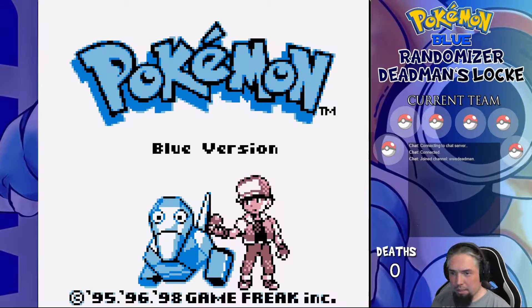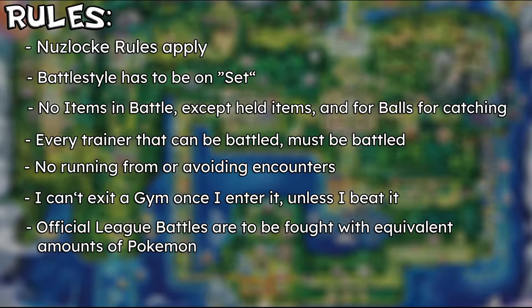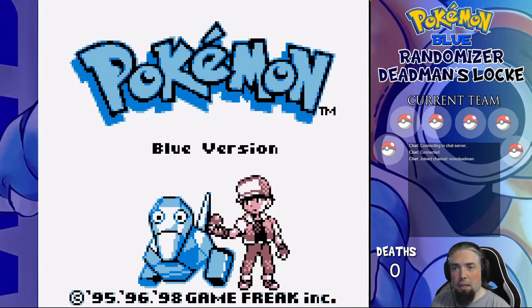If you want to hear the full ruleset, watch the first video in the series — link to the playlist in the description and the iCard in the top right. In short: Nuzlocke rules, so one encounter per area and fainted mons are dead. Battle style is set, no items in battle, I can't skip trainer battles on any route and I can't run from wild encounters. Gyms are locked in, all official league battles are fought with the same number of mons as my opponent. This includes gym leaders, Elite Four, and champion battles. All of this has been streamed on Twitch as well as on this YouTube channel, currently live simultaneously on both every Wednesday.